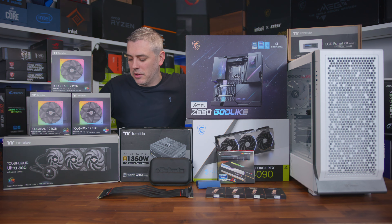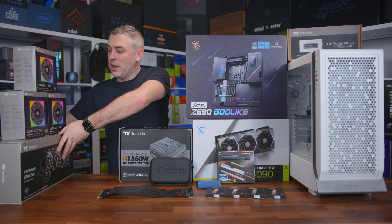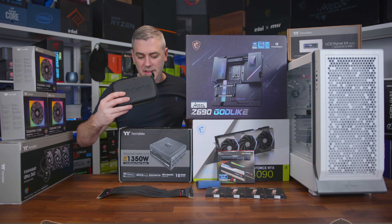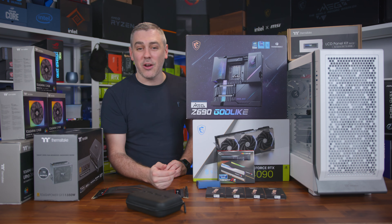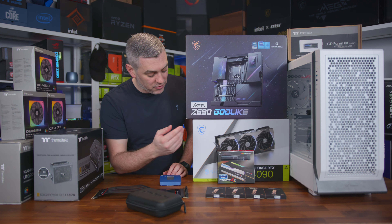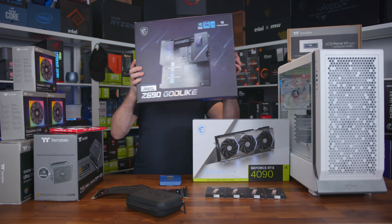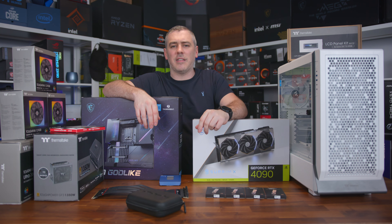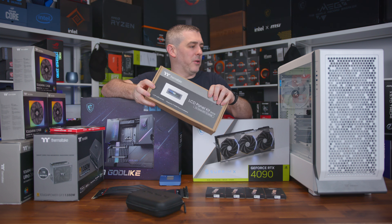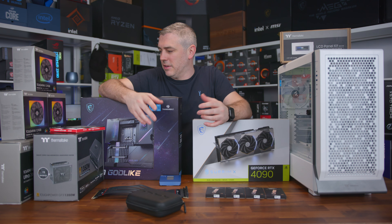So this is the build, or at least all of the parts of the build. We've got a lot of stuff here from Thermaltake, including their latest 360mm AIO, RGB fans, an E-Technics PC maintenance toolkit, a 1350W power supply with a native PCIe Gen 5 connector, a riser cable, 16 terabytes worth of storage, the i9-13900K, G.Skill Trident Z5 RGB 6800MHz memory, the MSI Z690 Godlike motherboard, RTX 4090 Supreme X, and the Thermaltake Ceres 500 case which has a really cool LCD panel. So we're going to build the system step by step and show you exactly how it performs in a range of games. Let's get on with it.